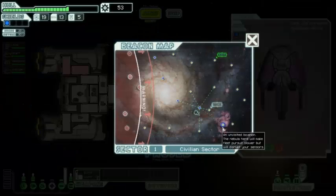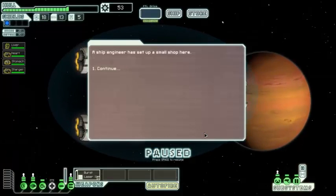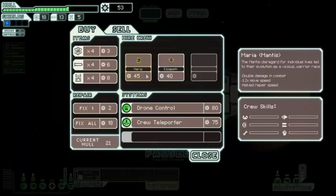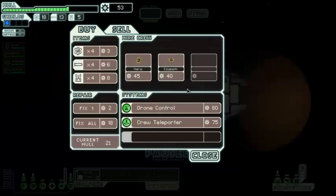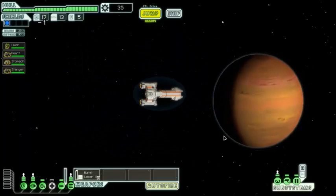We have enough scrap to buy a little something. A ship engineer has set up a small shop. Another mantis would be great for a crew teleporter, but we don't have anything to sell. We could sell the burst laser and get a crew teleporter — that would be an interesting way to play — but the Burst Laser 2 is too good of a weapon to just sell. Seeing as the repairs are so cheap and we're okay on everything else, let's just leave these guys in the dust and keep it going.